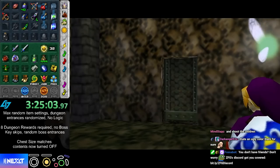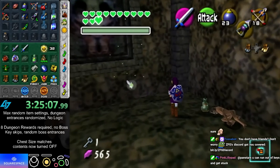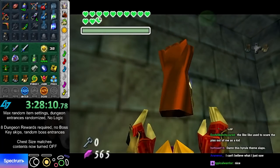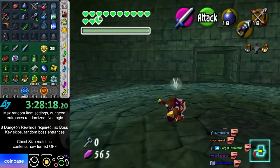If I find another item in the deeper part of Shadow it's gonna be really weird. I do not need to go back to Water Temple — save scumming, good.